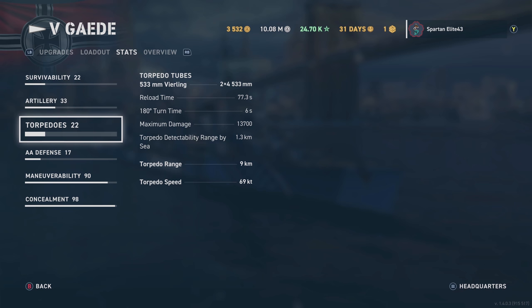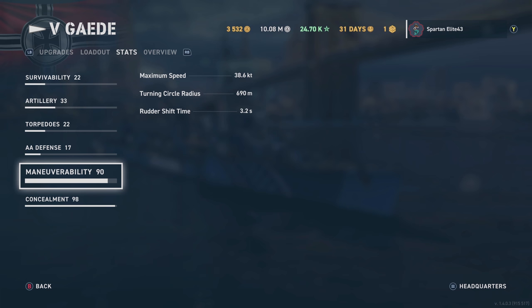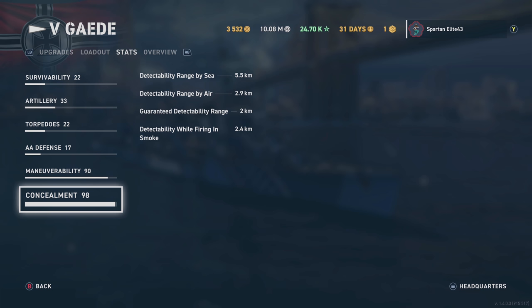AA defense — we don't use it, so we don't need to worry about it. I haven't shot down any planes with this, so it doesn't seem great. Maximum speed is 38.6 knots without the boost, and you can boost that up of course. Turning radius is pretty good, and concealment is 5.5km, which isn't bad but it's not amazing.